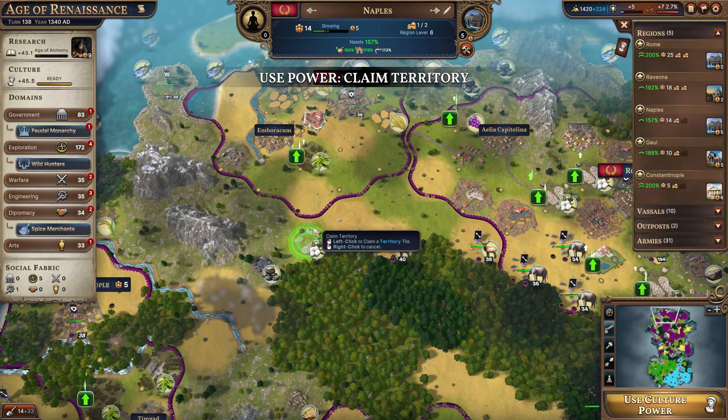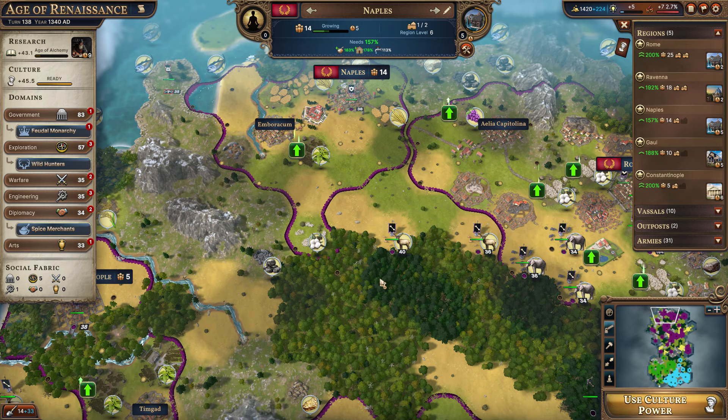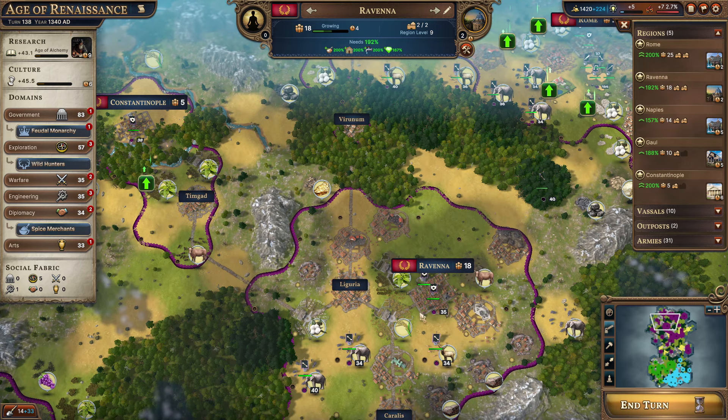Let's go ahead and just claim these territories for Naples. It makes sense to get this one first. Then go ahead and claim this territory here, and that will allow you to construct the town right there. And there's the town — we've got the road now going from Naples down to Ravenna.